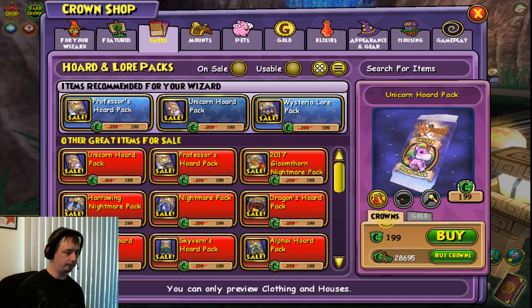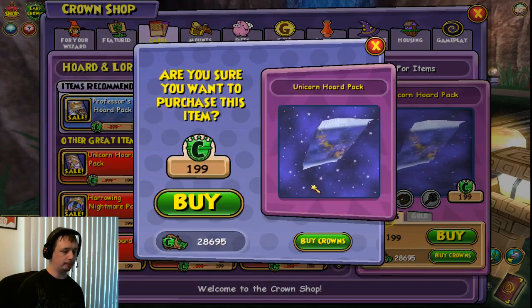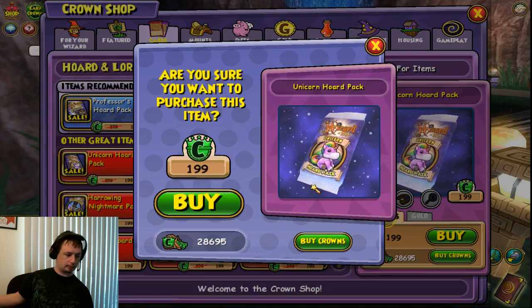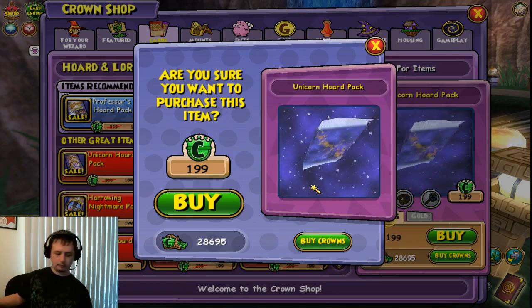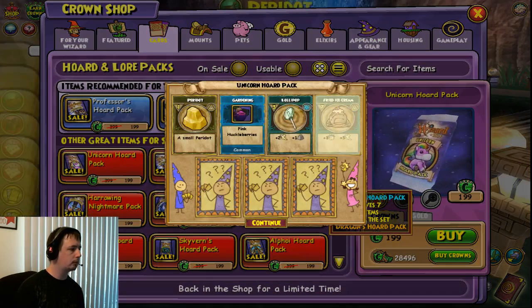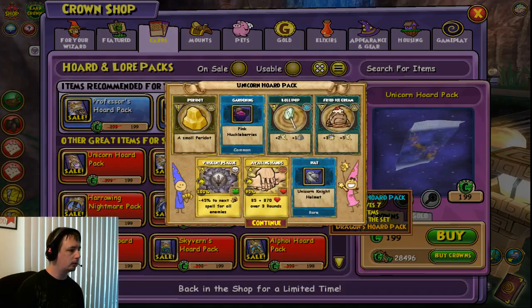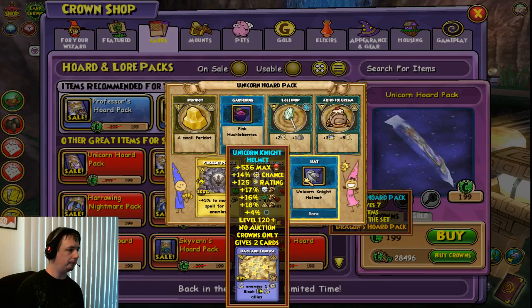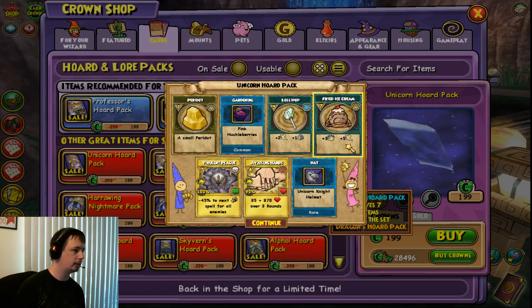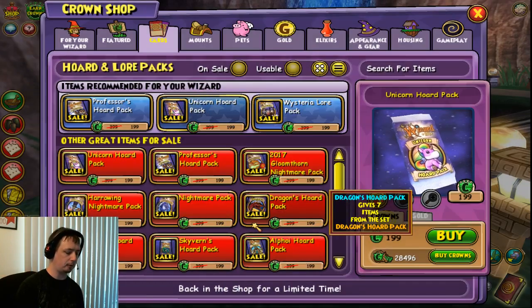Unicorn — first one. We got the Unicorn Rare Hat, universal. Nice. No housing items yet, so that's the first one.